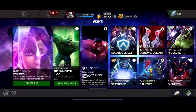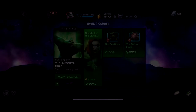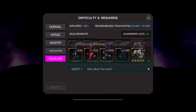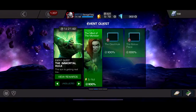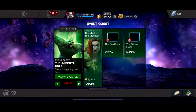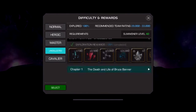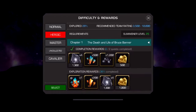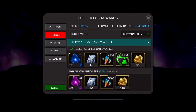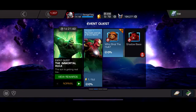Then there's the event quest. For some reason there are no units in Cavalier difficulty, but every other difficulty — Normal, Heroic, Master, and Uncollected — all have units. Master and Uncollected have them in completion and exploration rewards, while Heroic and Normal have them in the actual quest rewards. All four of them are 150 units each if you fully explore them, so that's 600 units basically a month.